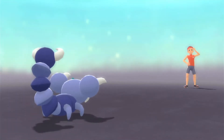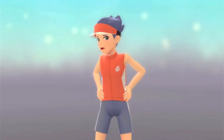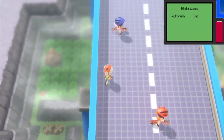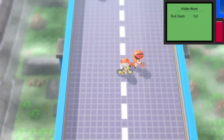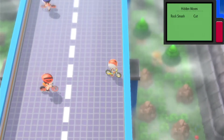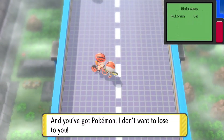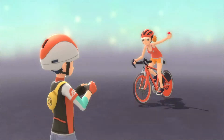Keep in mind: if you didn't see a Ponyta back in Hearthome City, you can catch one now on this route. Cyclist James says 'My efforts were meaningless' — they all say the same thing! The problem with Cycling Road is it's downhill, so it's hard to stop and engage trainers. Cyclist Nicole wants to battle — I probably should have healed up, but we'll be fine.